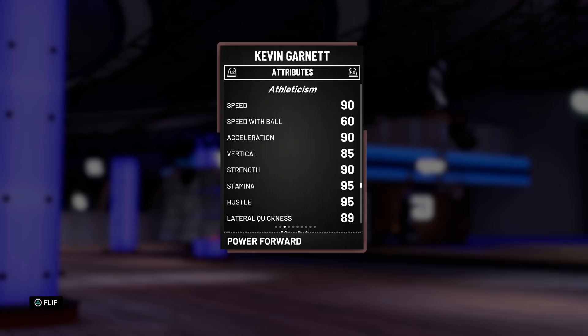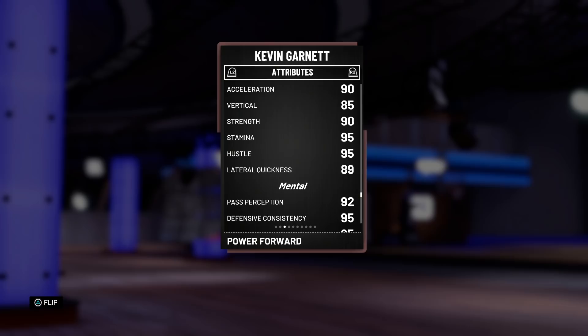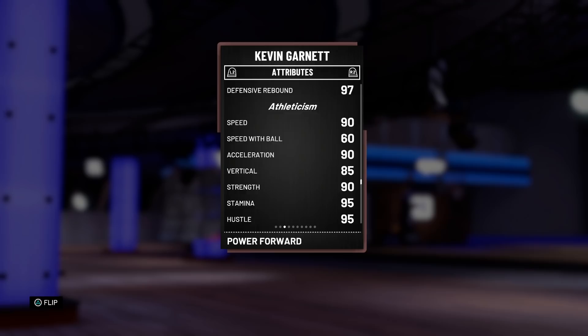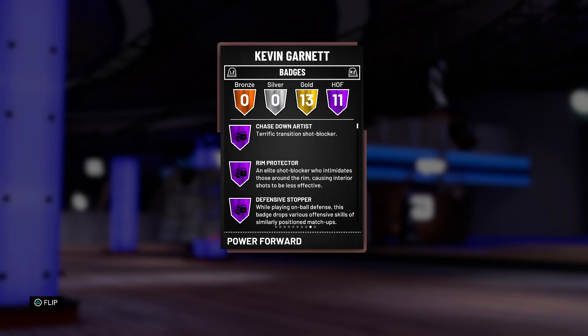His strength got updated — when this card first came out it only had a 68 strength, now it's a 90. Same thing goes for hustle, now a 95. 89 lateral quickness is definitely amazing; he can basically guard the one through five low-key with that kind of lateral quickness. His defense only looks better and better, so top to bottom this Kevin Garnett is really looking like he's gonna be a monster — it really just comes down to the animations in the end.